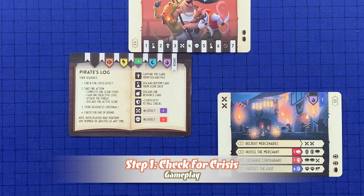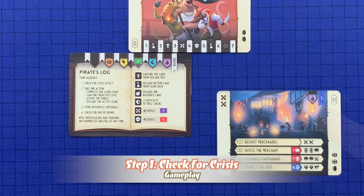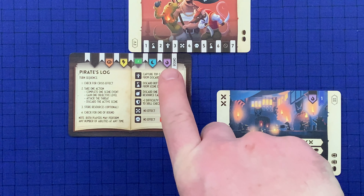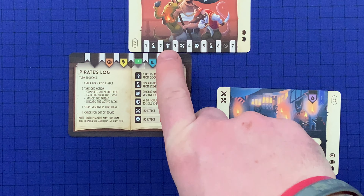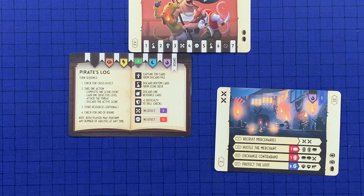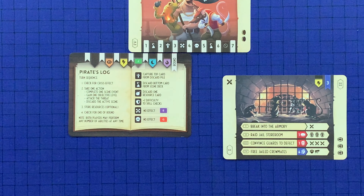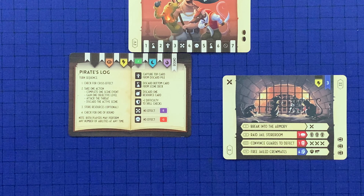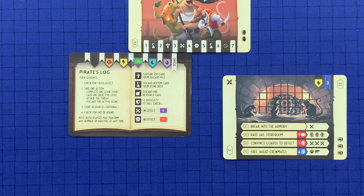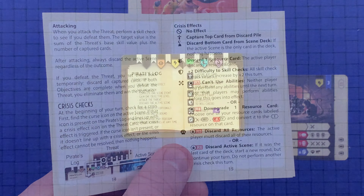The first step is the crisis check. At the beginning of your turn, find the curse icon on the active scene. If that icon is present on the Pirate's Log and it lines up with a crisis effect icon on the threat card, then that crisis effect is triggered — in this case, players will need to capture the top card from the discard pile. If the curse icon isn't present, doesn't line up with a crisis effect, or the crisis effect cannot be resolved, nothing happens. All crisis effects are explained in detail on page 15 of the rules.